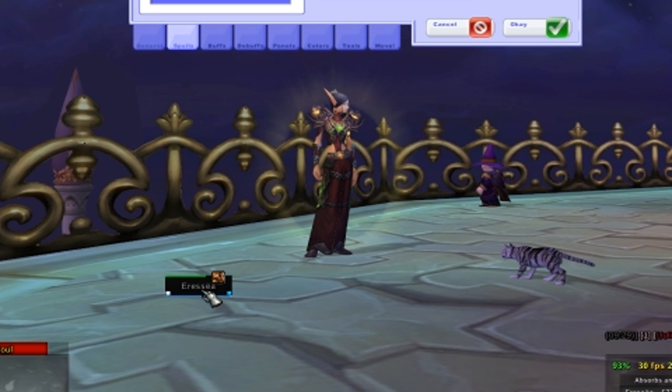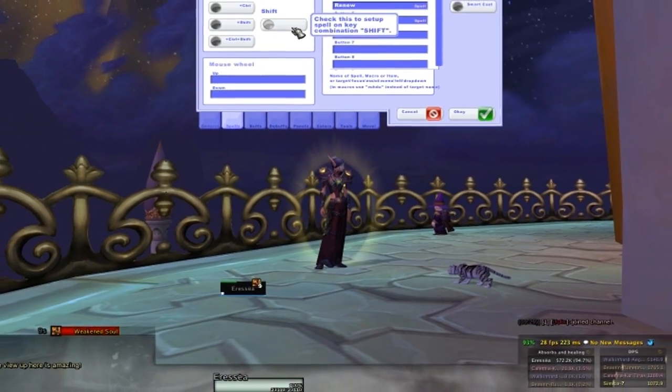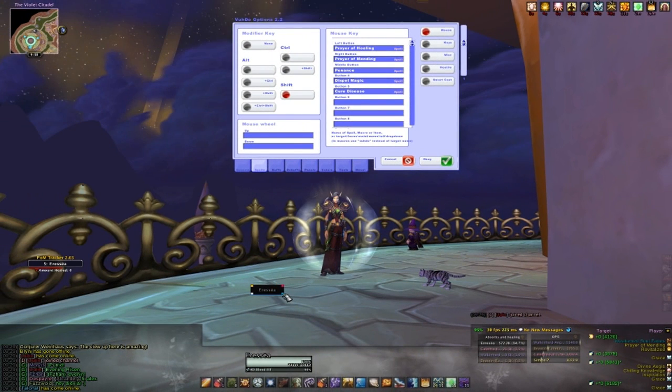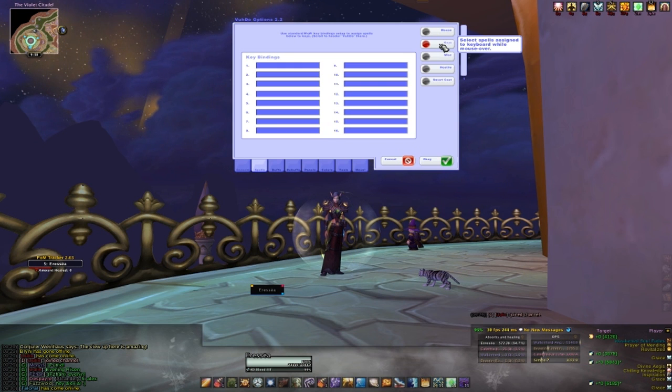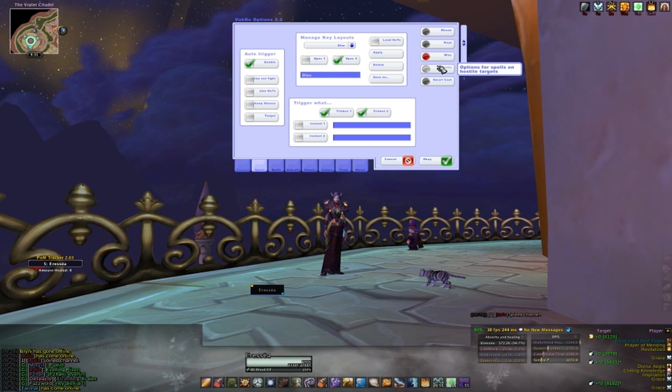Now I have bubbled myself, and you will see the white box in the lower left. As a Discipline Priest, it's very important to know who is bubbled and who has the weakened soul debuff, which you can also see by the debuff icon up top. You can also use key bindings, but as you can see here, I currently don't have those set up. In the miscellaneous section, you can set up key layout profiles for which spells you have bound. This is good for people with dual specs like me. When I switch to my holy spec, Voodoo automatically switches my mouse bindings to my holy spells.